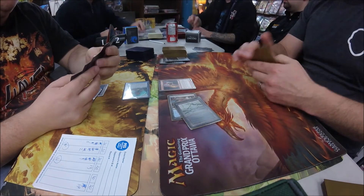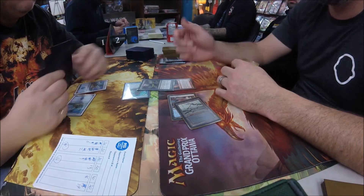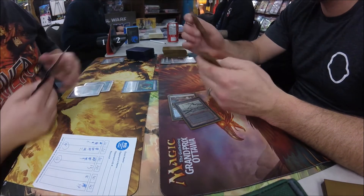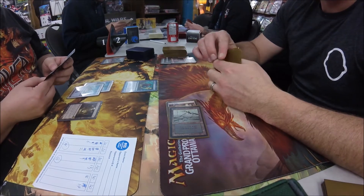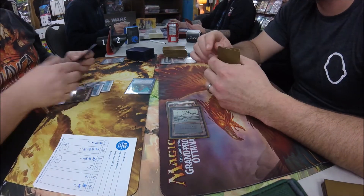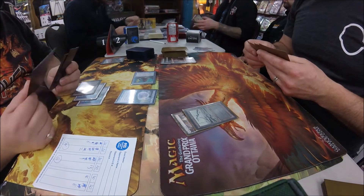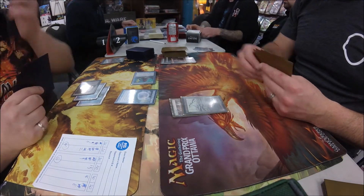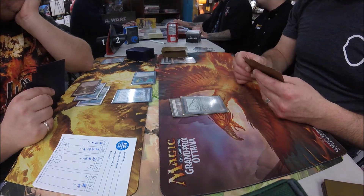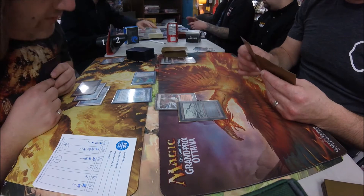Notably no two-drop from the Merfolk side. There's Young Pyromancer from Mike. A Dismember — that's a lot of damage to take care of a Young Pyromancer, but hey, whatever works, might as well get rid of it now. Tapping three for Kira, the Great Glass-Spinner. She's a three-drop 2/2 flyer — creatures you control have: whenever this creature becomes the target of a spell or ability for the first time each turn, counter it. That's pretty big — that's real big.